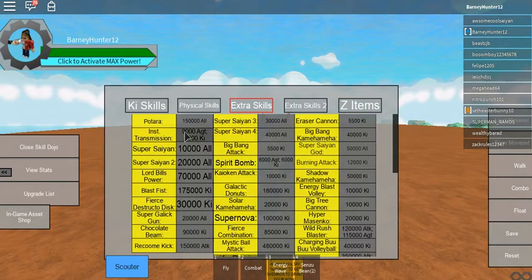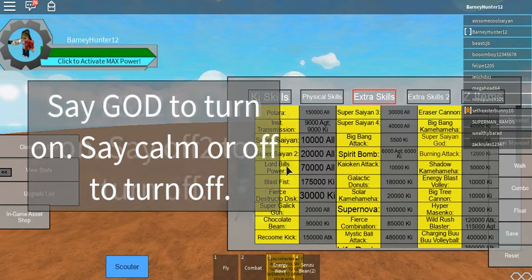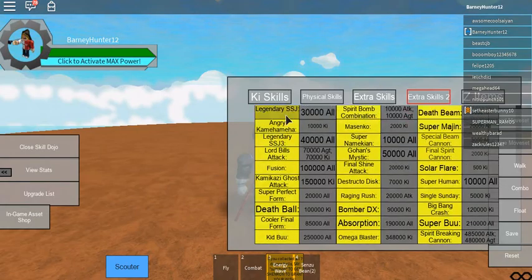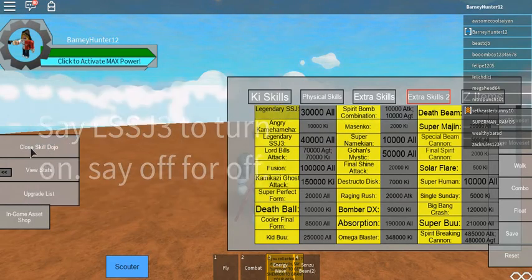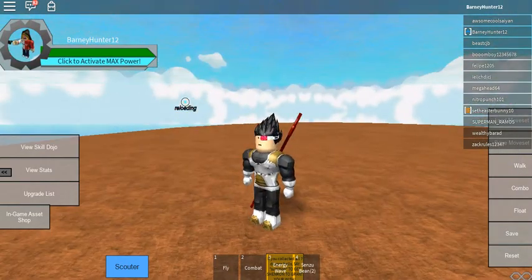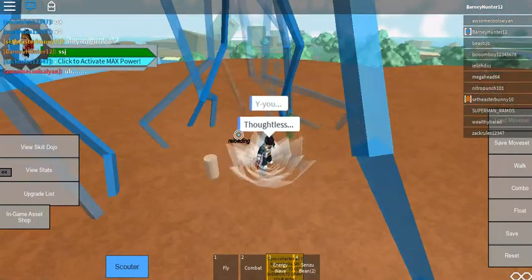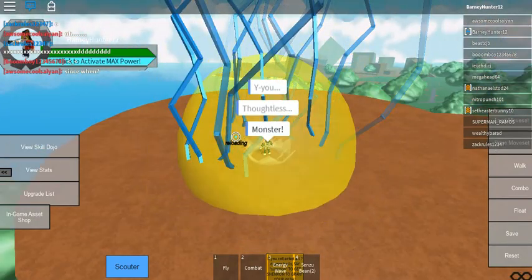To activate your transformations, you first need to press on each one to get them. I'm going to go ahead and click on all of these — Lord Beerus's power, Super Saiyan 3, Super Saiyan 4, plus all my passes. With game passes, as long as you've bought the pass, you'll be able to transform no matter how strong you are — you just have to have the pass. Now I've got all my transformations. To activate them, you just say the word in chat. For Super Saiyan, just say SSJ.